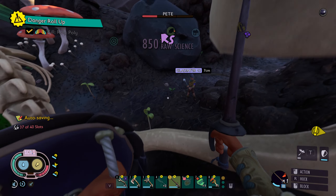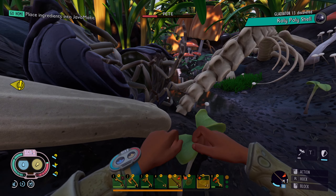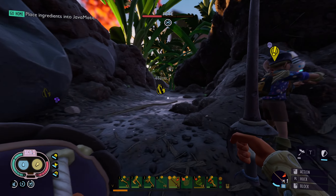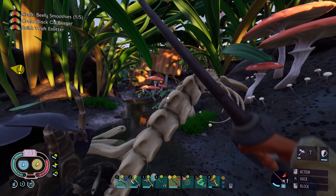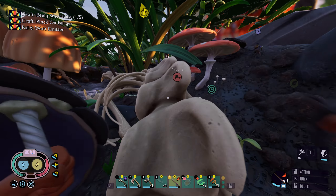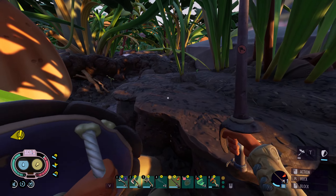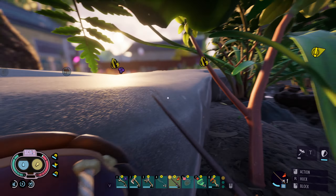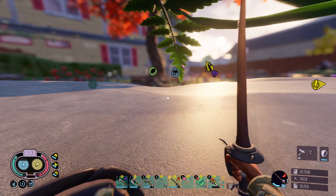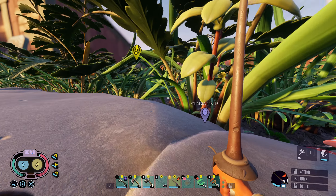That's our first roly-poly kill! Also, you definitely hit me there. You also hit me. What's mad at us? I didn't see anything that was mad at us. I got the thing — killed a roly-poly for the first time. Yeah, and got 850 science for that. This isn't a cat, this is a rat.